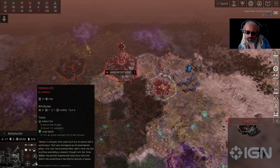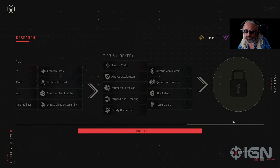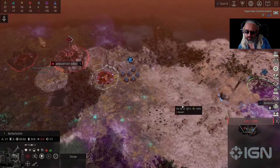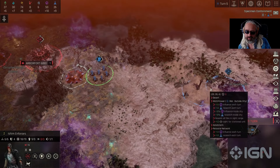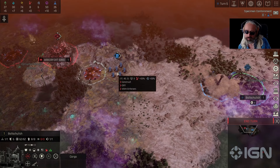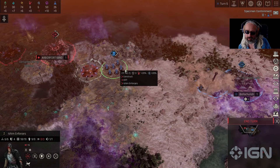Is that the final upgrade or does it go higher? Still designing the tier 10 stuff. We might increase the damage, but it's definitely not available in the demo. We could wait to declare war on them until we get the upgrade on range, and then we can bombard them.